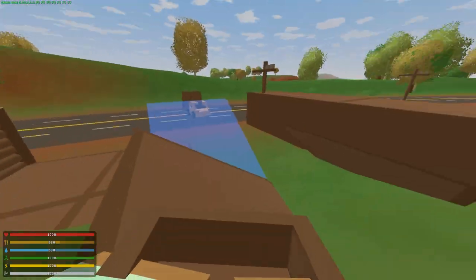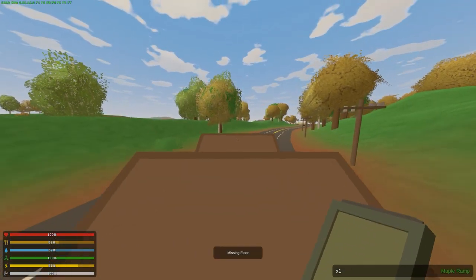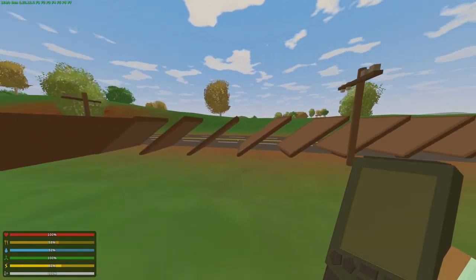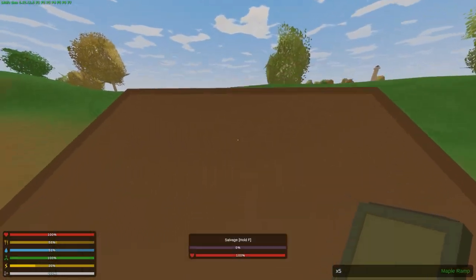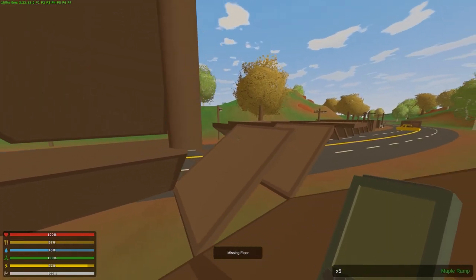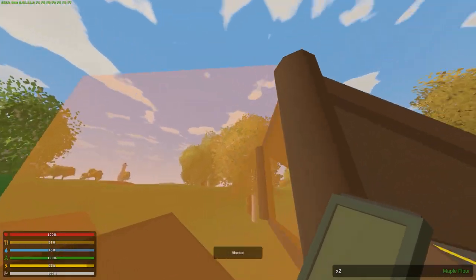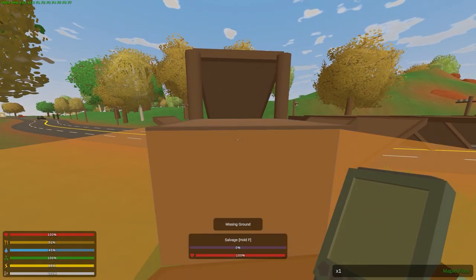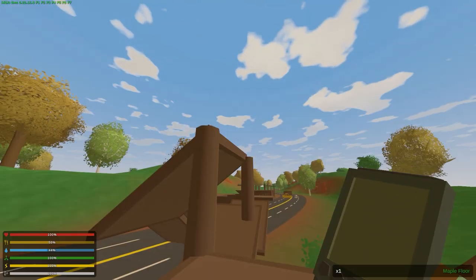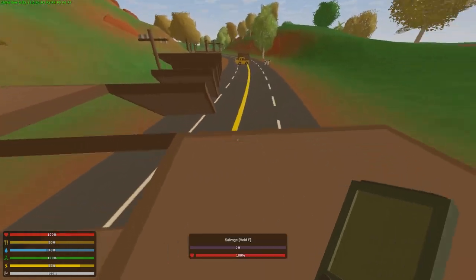If we have a ramp down there we can build another ramp here, and we can put a foundation built off this thing. This is showing as blocked but we can put foundations off the side of these now. If you're trying to make like a cool speedway or something, that could be really cool.